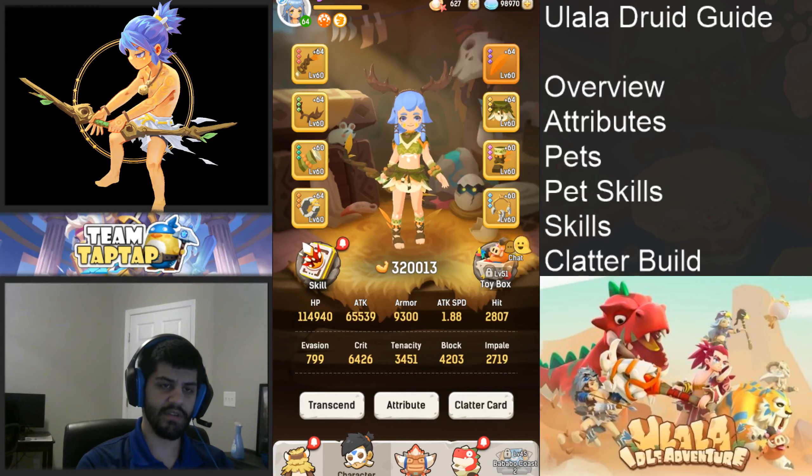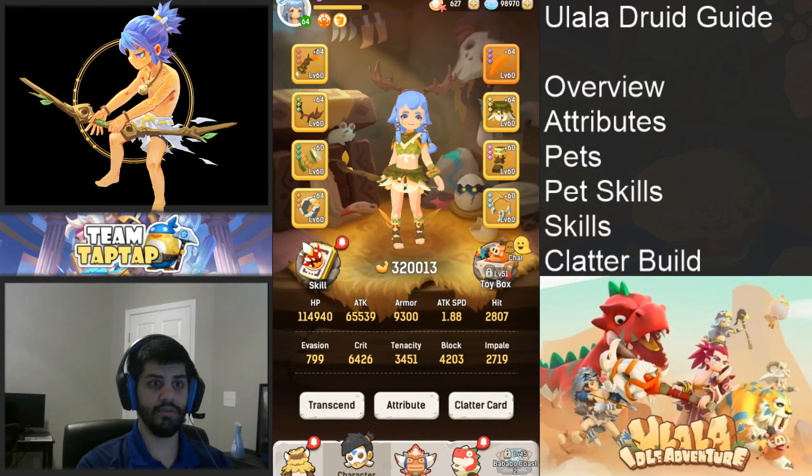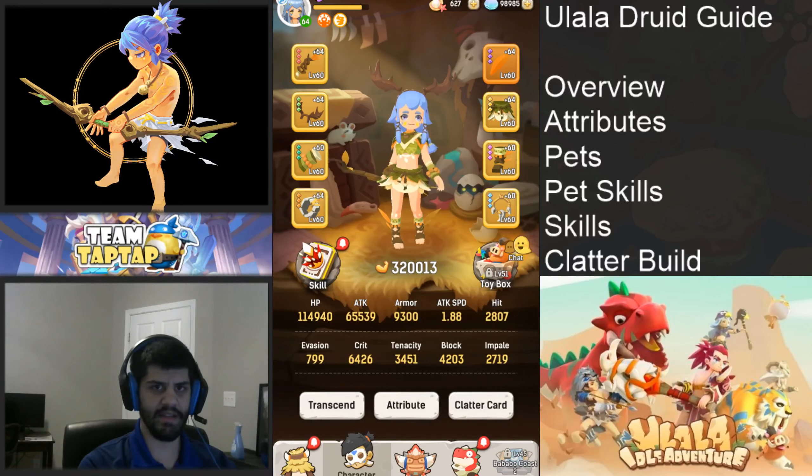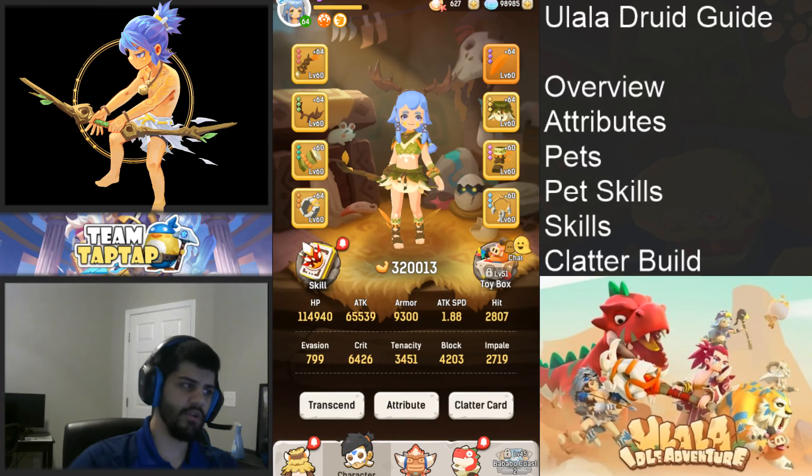I do think the druid is a good class — you can have a couple different playstyles. I think the shaman has two viable playstyles, while the druid may have three or four. Also, if you want to turn into a bird, just play the druid — that's actually the biggest selling point for the class in my opinion. The difference between the two healer classes isn't that large.